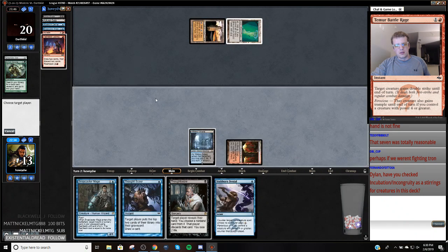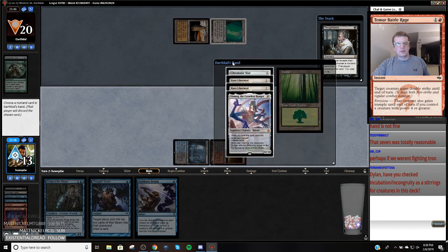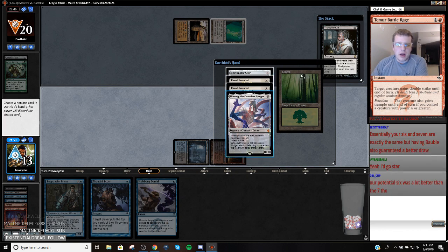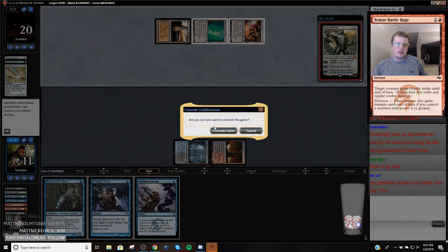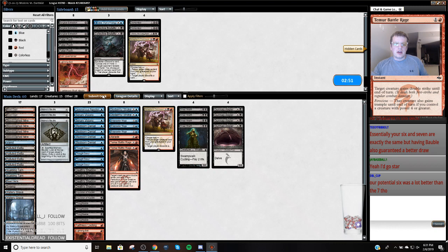One of these Snapcasters is going for sure, probably the Abrade as well. We're going to do this because we can make it like land, Worm Coil Engine. At this point I kind of just want to take the Chromatic Star and make them draw off the top for a little bit. I could just take Ulamog and try to set up Stubborn Denials, but the problem is they have the Forest so I'm never going to be able to soft-Stub both of these. I guess we're just going to take the Star. I really don't like keeping hands against Tron on the draw where I can't get underneath an Expedition Map and don't have a threat.